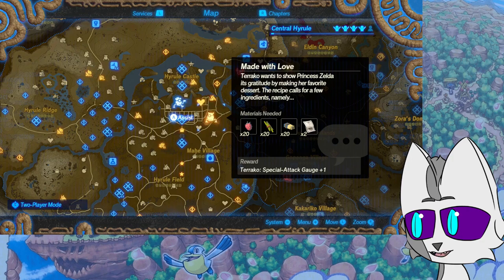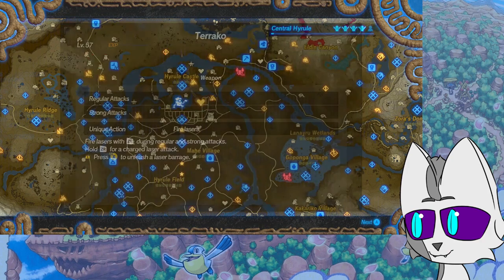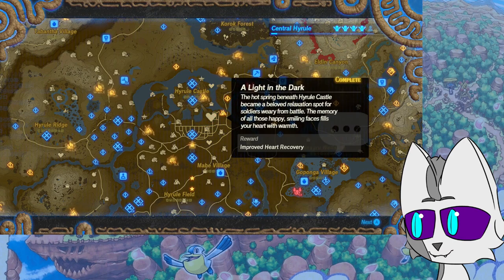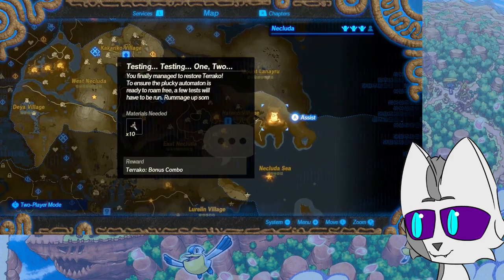Improved heart recovery — might as well grab this. Soldiers are hard at work building a hot spring underground beneath Hyrule Castle, but the low light conditions are slowing them down. Perhaps you can help illuminate things. Get some heart recovery? The hot springs beneath Hyrule Castle became a beloved relaxation spot for soldiers weary from battle. You finally manage to restore Terraco — to ensure the plucky automaton is ready to roam free, a few tests will have to be run. Rummage up some ancient screws for testing. After a full battery of tests, you confirm that Terraco was in tip-top shape. What's more, as it was regaling everyone with a cheery tune, the little guardian showed off a new move.